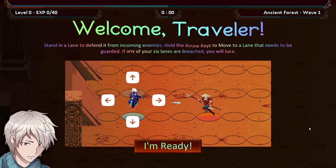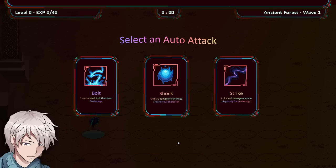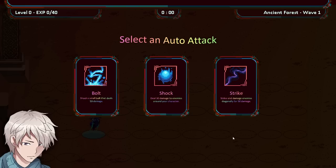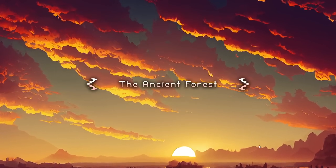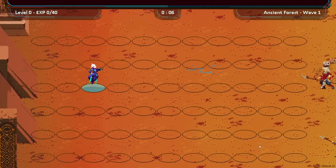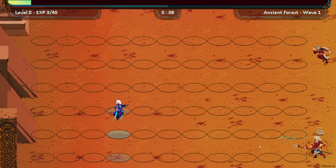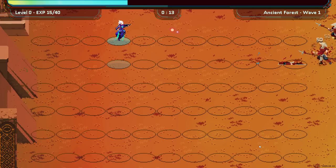Welcome, Traveler. Stand in a lane to defend it from incoming enemies. Hold the arrow keys to move to a lane that needs to be guarded. If any of your six lanes are breached, you will lose. Select an auto attack: shoot a small bolt that does 50 damage, 30 damage to enemies around your character, or strike diagonally for 50. I'm just going to go with the standard bolt for now. So we're going to be shooting straight ahead of us — straightforward. We just pop up and defend our lane.